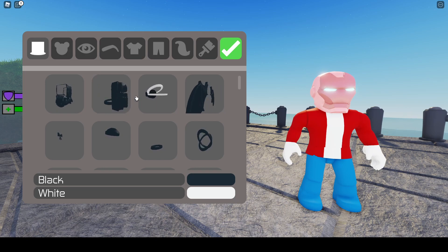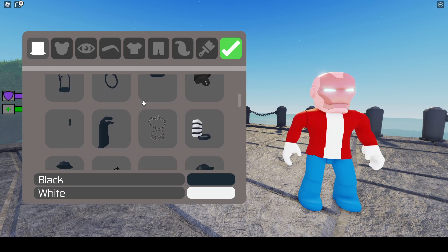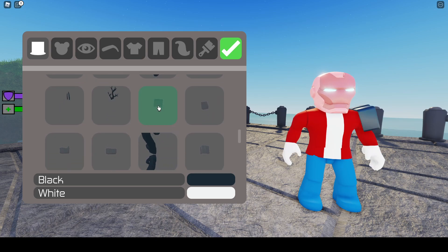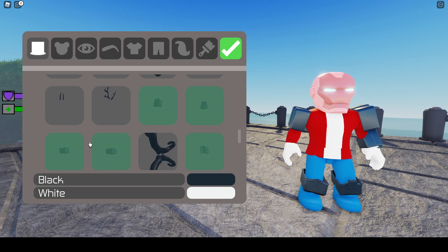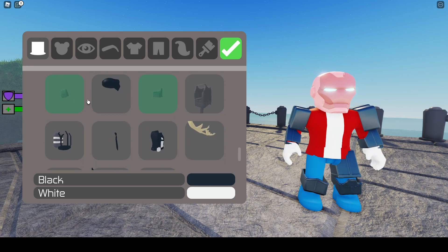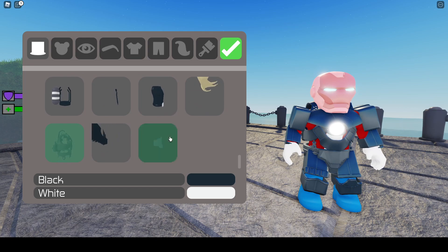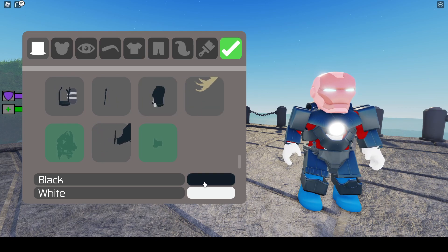If I go back here, you'll see there's a lot of things you can choose from, but for Iron Man, you just need to find these little parts here. We just click all of these. There we go, and then there, and then you can see the Iron Man chest armor. So it's starting to look a bit better.